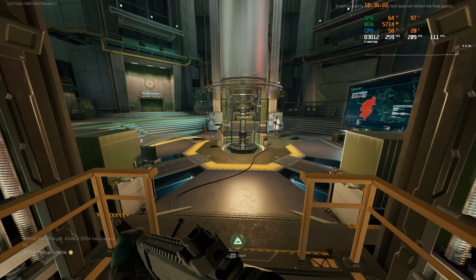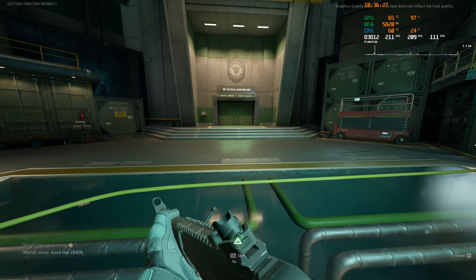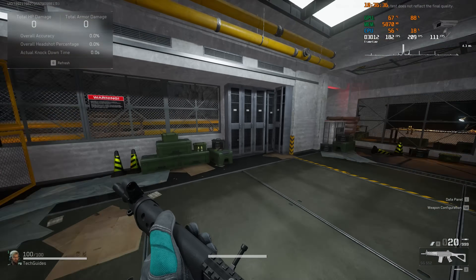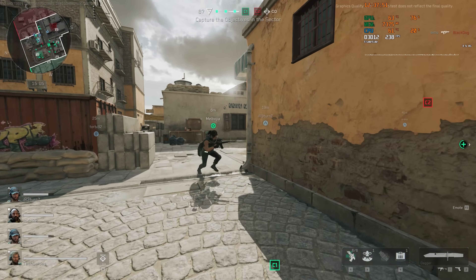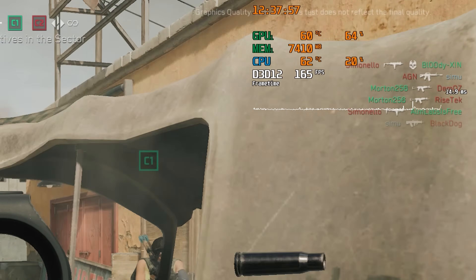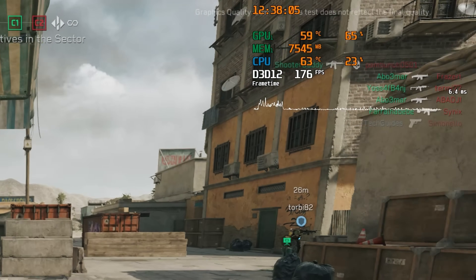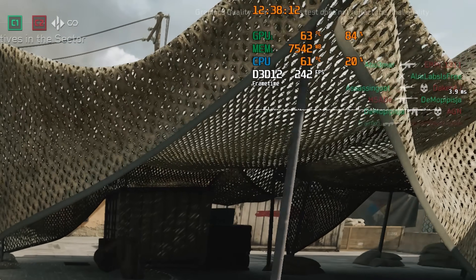The second problem with Delta Force at the moment is that the game is extremely stuttery on some systems. On my Intel system, I'm always getting extreme high spikes in the frame times. Frame time is essentially the time it takes for a frame to render. If a single frame takes roughly 50 milliseconds instead of the usual 2-3 milliseconds, then this is perceived as a stutter. There is actually a way to fix this in Delta Force, which I'm going to talk about at the end of this video.